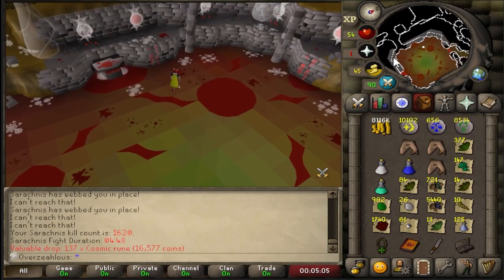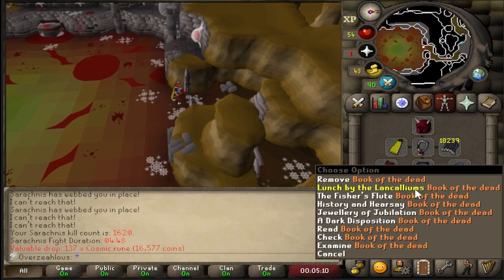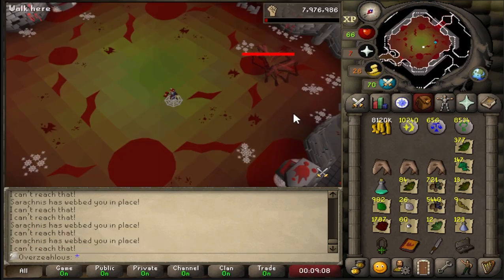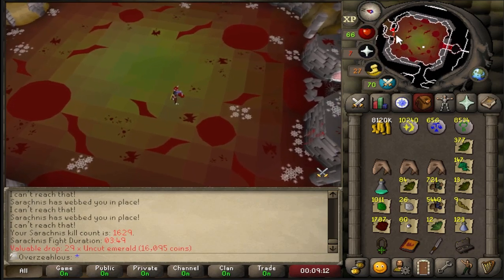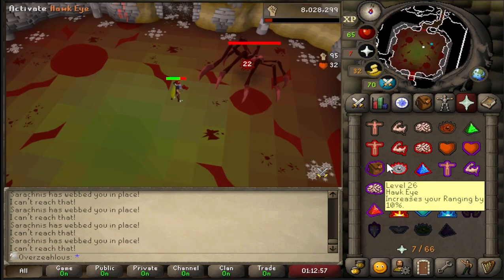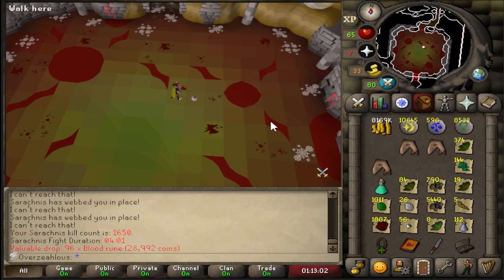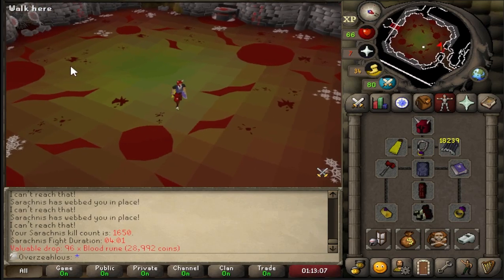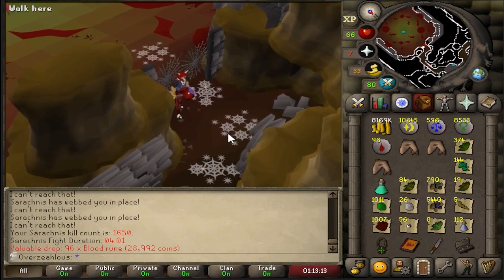Ooh, that is 10,000 Cosmics. A little bit of a flex — doesn't really do anything for me, but I think it looks pretty cool. 10,000 Cosmics. And that's going to be 1,000 Emeralds as well. Another addition to the lovely collections that we have going on. Alright, so that is going to be another 50 kills done. On the 50th kill — that's not a cudgel. Once again, 1,650 kills we have completed here. Going to walk out of here. No DWH this week, which can be good or bad — depends on how you want to look at it.